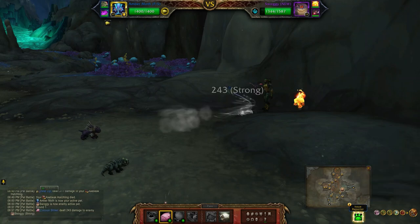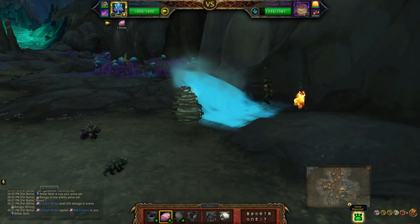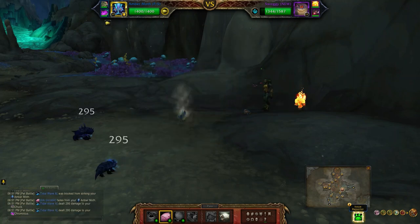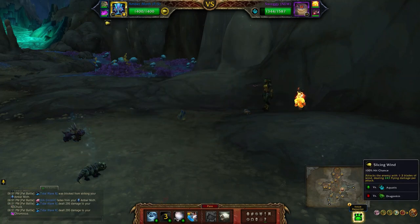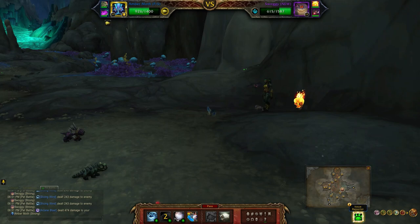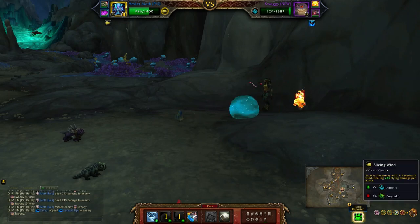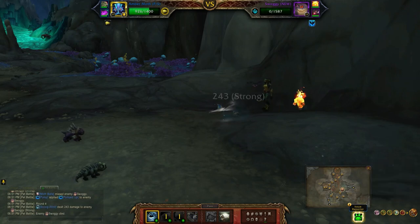To start I'm going to hit Cocoon Strike, then Slicing Wind, then Moth Balls, then Slicing Wind.